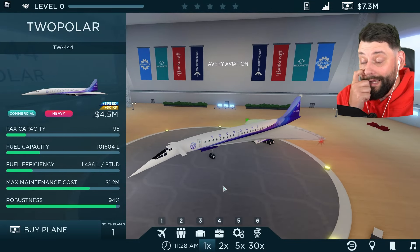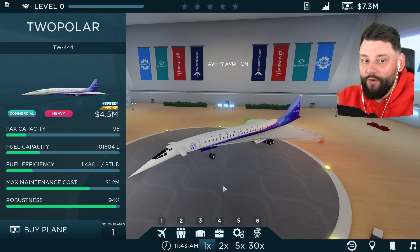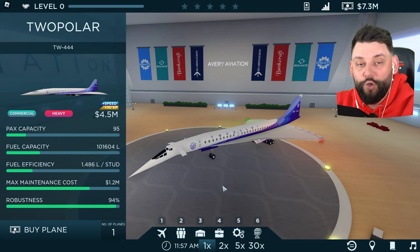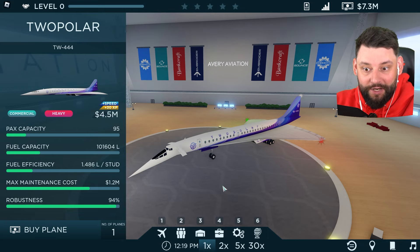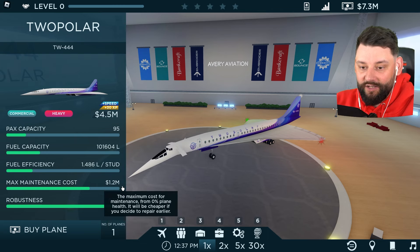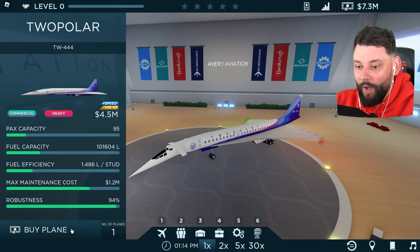The problem is it costs 4.5 million and I've only got 7.3 million, which means I can only afford one. So I'm going to have to use this one sole Concorde to make me money so I can buy a second one. It's got 95 capacity, which is not a lot of people on the plane. Maintenance cost is 1.2 million, so I need to make sure I've got enough when it breaks. But the benefit is it's fast, so we'll be able to do more journeys per day. Let's buy one.